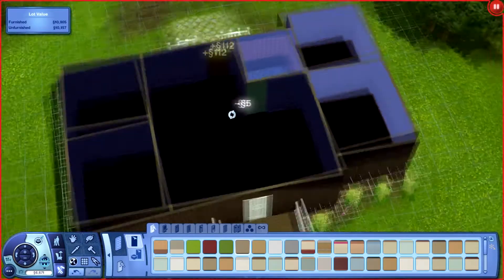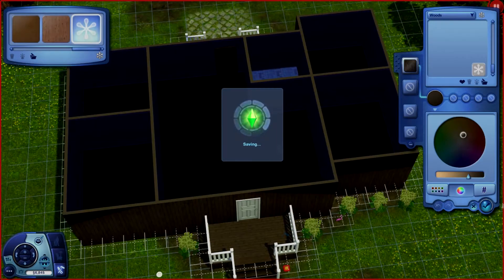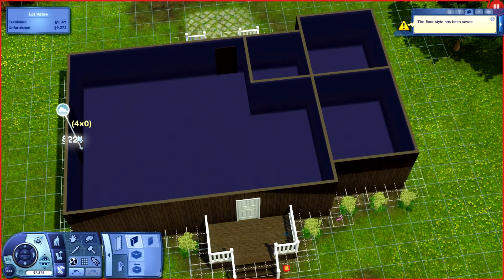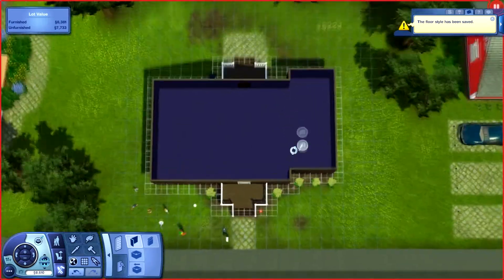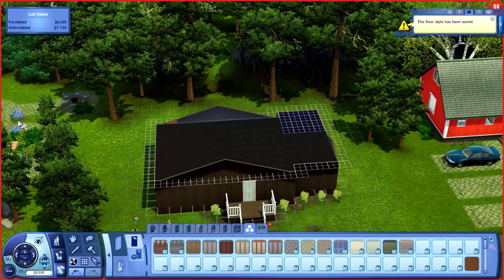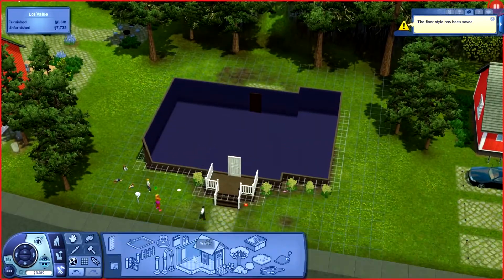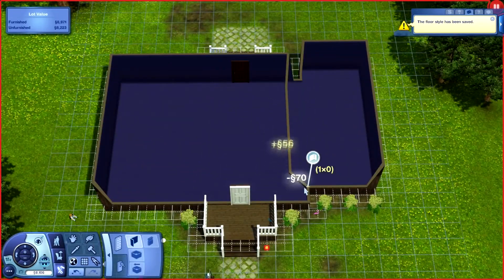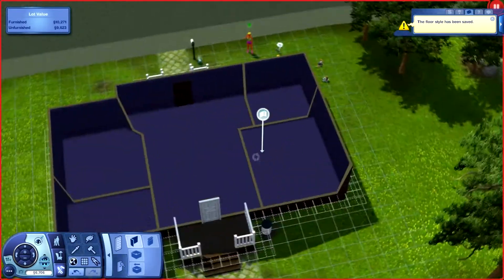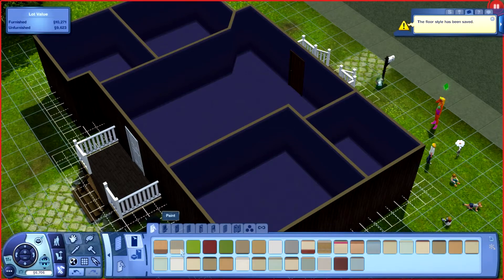The layout was so bad that in order to give the triplets a bedroom, I actually had to put the door to their room through her bedroom. So I decided, while I was off screen reinstalling all of my custom content and store content — going in making sure everybody was showing up correctly and fixing anyone who wasn't — I figured I'd go ahead and remodel this house. It's 11 o'clock, I didn't sleep at all last night, had a nap today and one tonight, so it's been a little crazy.